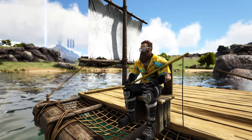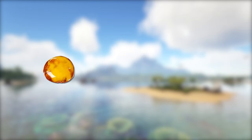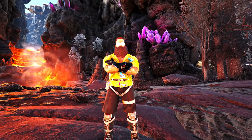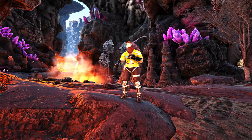The first thing you'll need is a fishing rod. Next, you'll need some bait. This can be sap, honey, or leech blood, each of which can catch increasingly valuable fish, respectively. We'll go over how to get these resources later, but once you've got your rod and your bait, the last thing you'll need is somewhere to sit on the water.